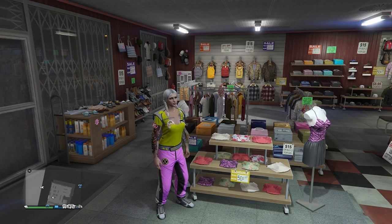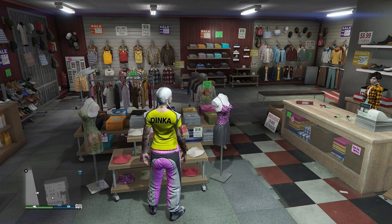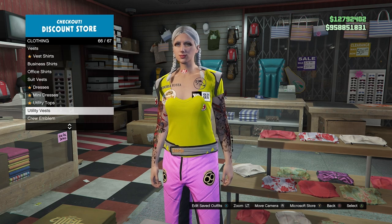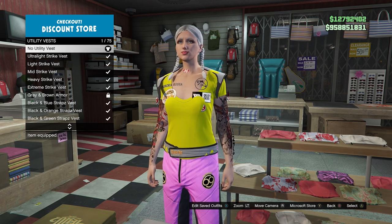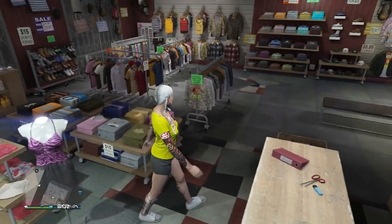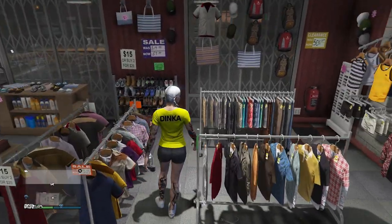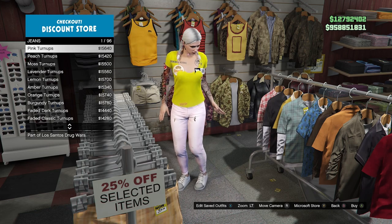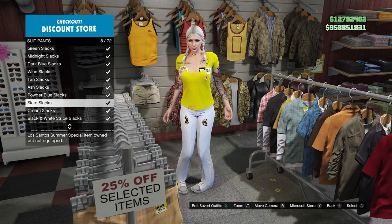Now we're going to take off the racing belt - press right on the D-pad. Go to the vest and simply put it on and back out. Now we're going to work on the suits pants - go ahead and purchase number 31.